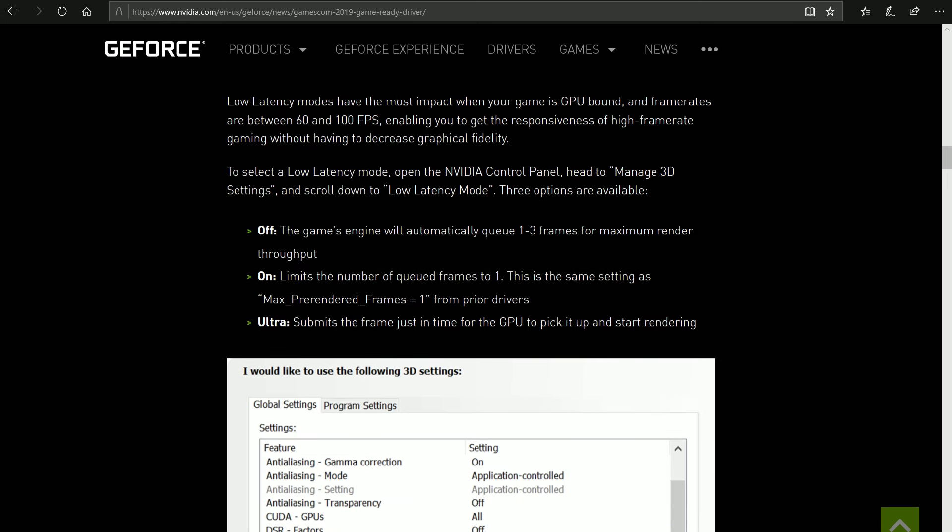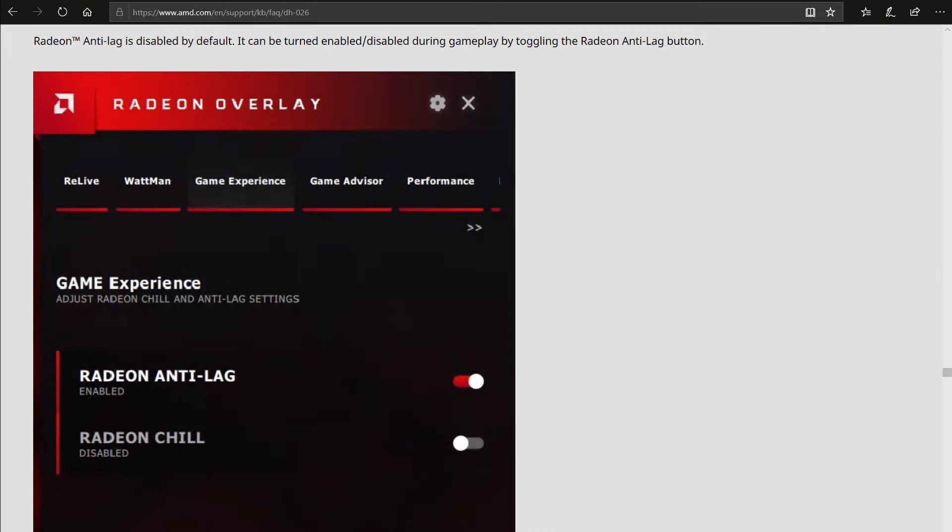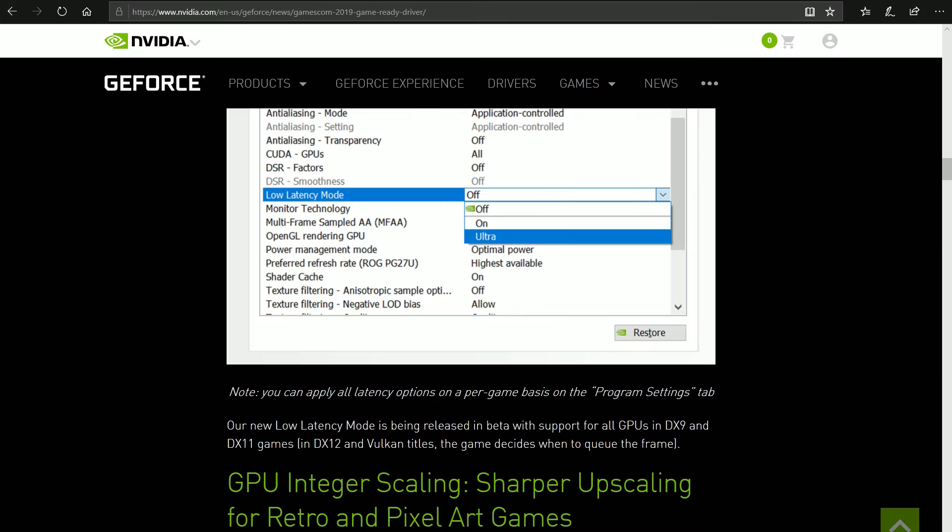Just like Anti-Lag, the low latency modes have the most impact when your game is GPU bound — when your graphics card is maxed out. It also only works with DirectX 9 or DirectX 11 games, but is not limited to a specific series of GeForce graphics cards. In terms of ease of use, Anti-Lag is more convenient as you can enable it inside the overlay with the shortcut Alt+R, while you can only switch between low latency modes inside the Nvidia control panel.